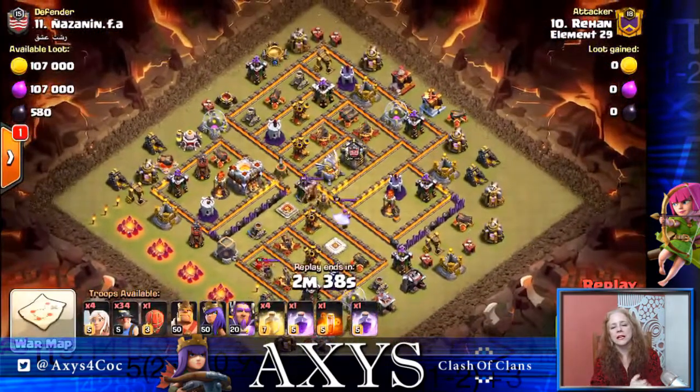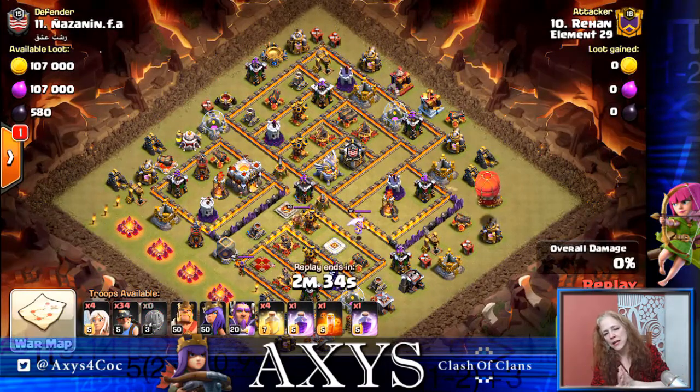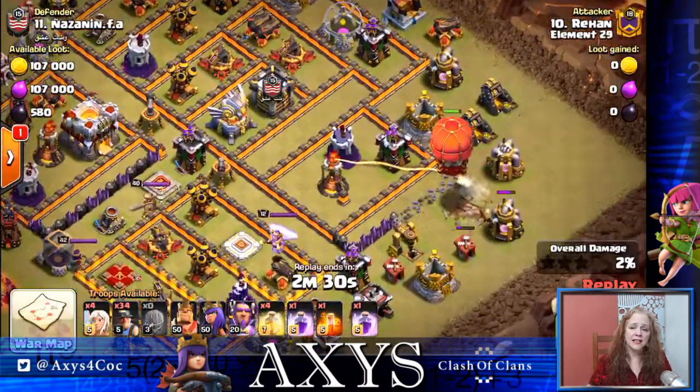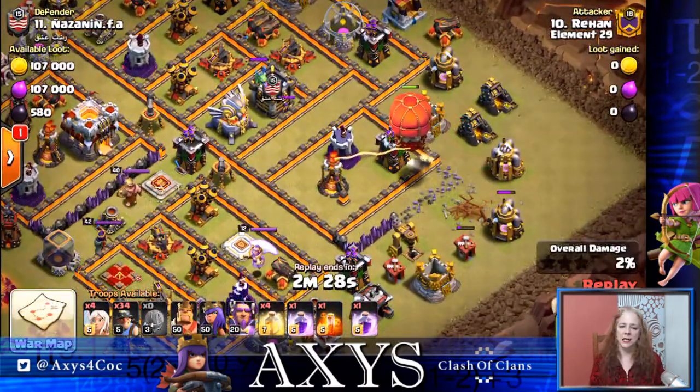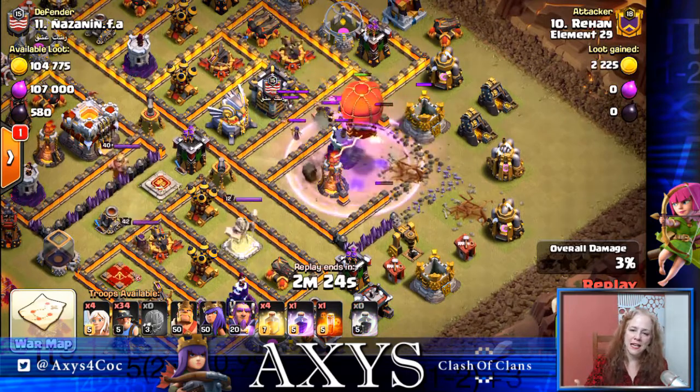Next one: Rehan, Element 29. Visually look at the base — we're going to do half one way or half the other. Looks like he's going to take off that part of the base, sending in the siege machine. I love the Stone Slammer — my favorite of them all — going in and taking that down.